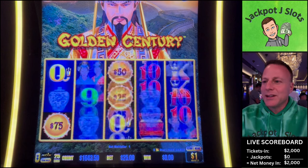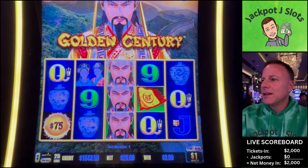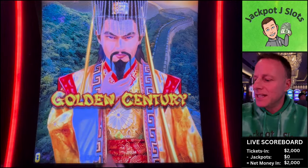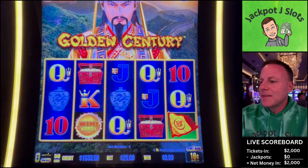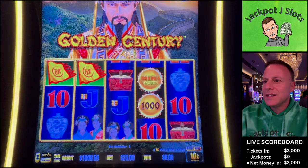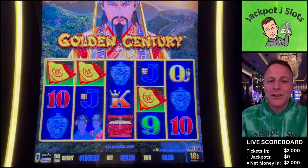Actually, we love that $5,000 minor too. How about $0.10, $0.25? Just a few of these, unless we get a bonus, in which case we'll stick around.